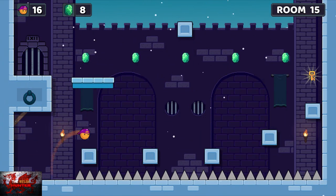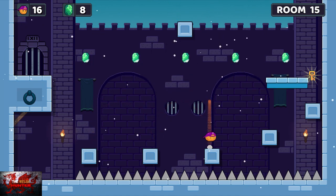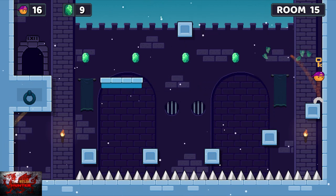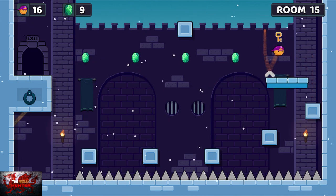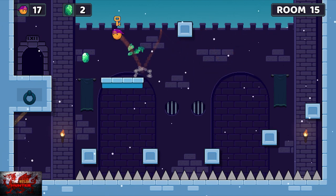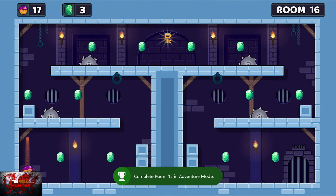Five rooms left now. This one has no enemies but a lot of spikes, so just try not to rush. The levels are short enough so you can take your time bouncing. There is a block at the top of the middle, so when you go onto the moving platform, just be careful of that middle block. Very easy to hit it and land on that spike — as we all know, that hurts.